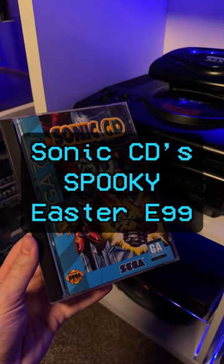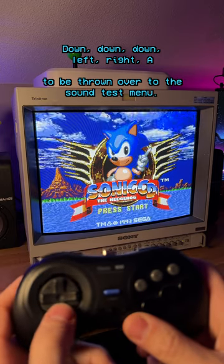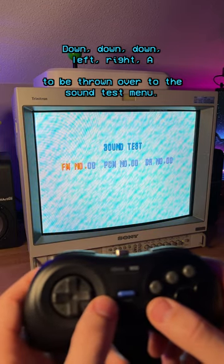Apparently Sonic CD has a rather spooky easter egg. At the title screen, hit down, down, down, left, right, A to be taken over to the sound test menu.